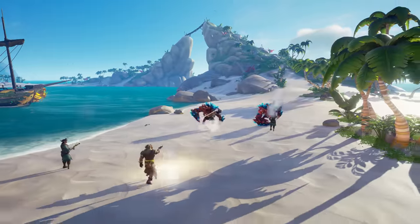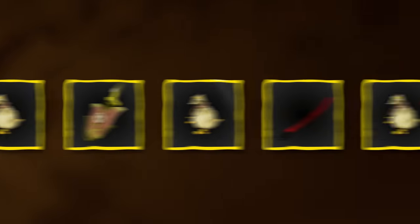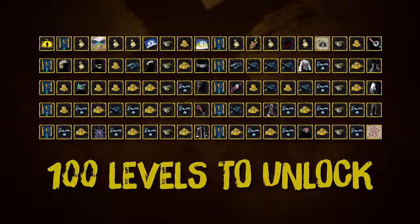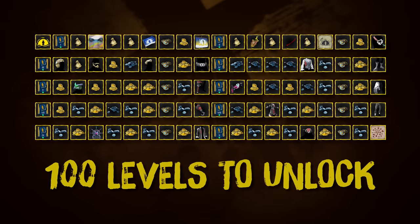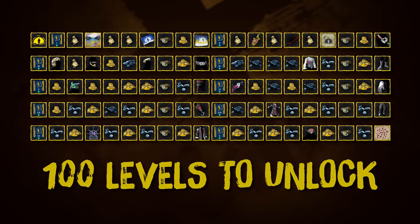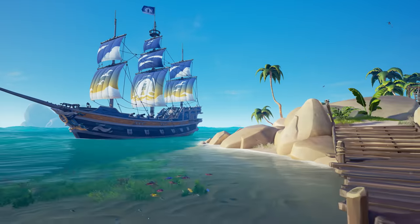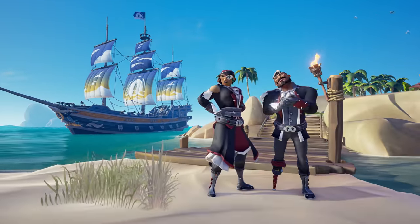As well as new threats to fend off, Season 3 brings new trials and another 100 levels of captivating rewards to strive for, which are free to all players. This includes the Blue Horizon ship parts and the Daring Deceiver clothing set.